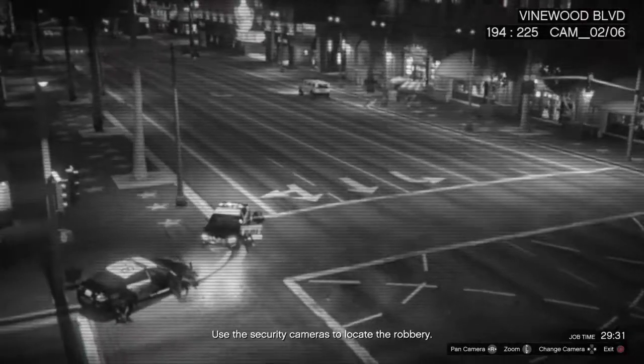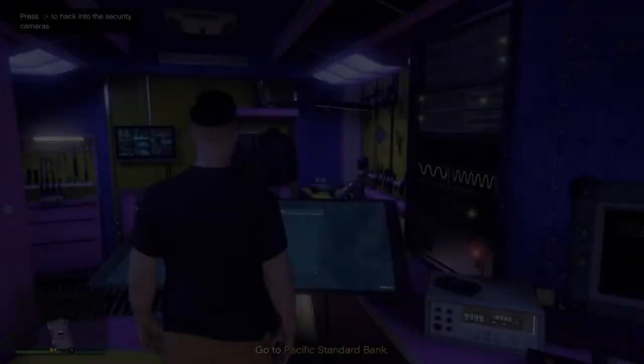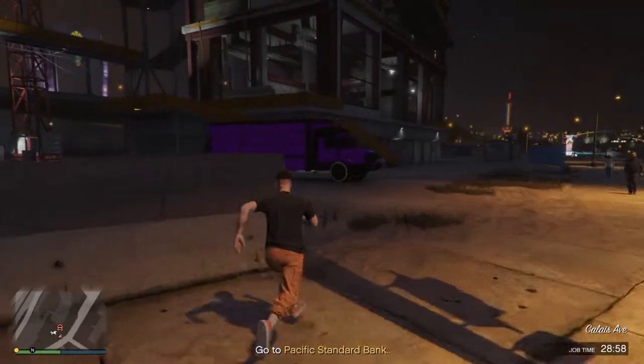Okay, so this is a standard bank. It's going here — just follow where the mission directs you. After that you just go wherever it tells you to go depending on where yours was. I'll see you guys when I'm at the bank.